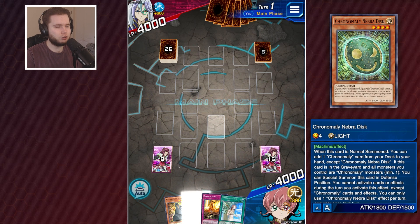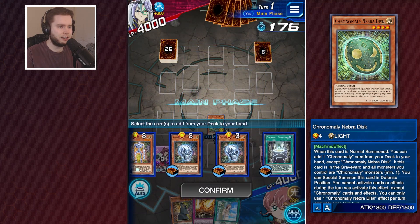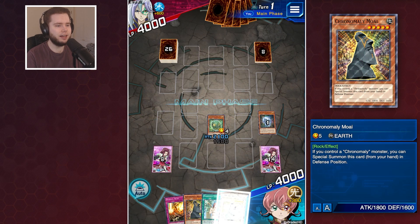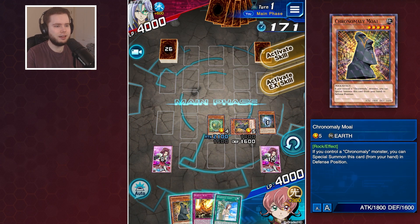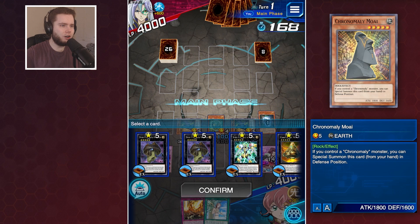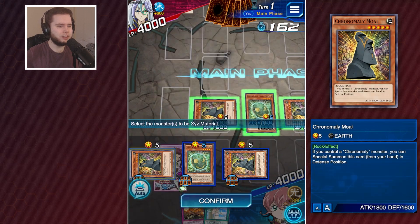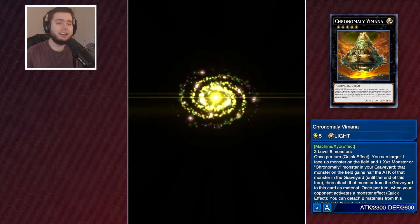We've got the pretty standard Chronomaly board. We've got the NebraDisc - NebraDisc can search out a copy of the Crystal Skull. We can then play Crystal Skull, dumping that to the graveyard to search out a copy of the Moai, and then summon our two Moai. We'll play our skill Gateway, which sends a card from our extra to the graveyard - sending the rank 5 to make all our guys on the field level 5 - and then make our brand new Chronomaly Vimana, which is a Monster Effect negation that can make itself stronger every turn.